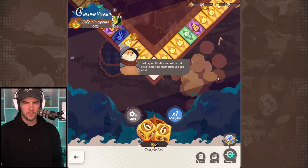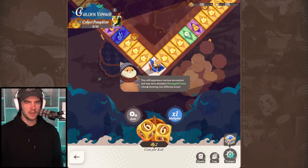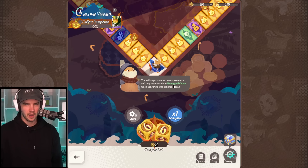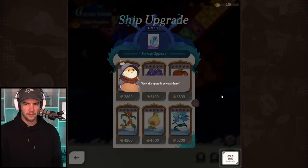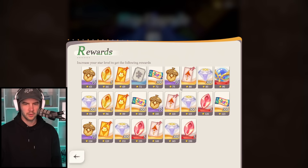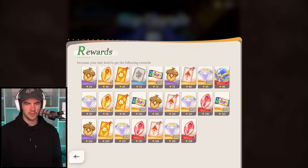When you tap on the dice roll, you'll experience various encounters and may earn abundant honey gold coins. As a voyager, you can spend honey gold coins to upgrade your voyager. You can view rewards and increase your voyager level to get the following rewards.